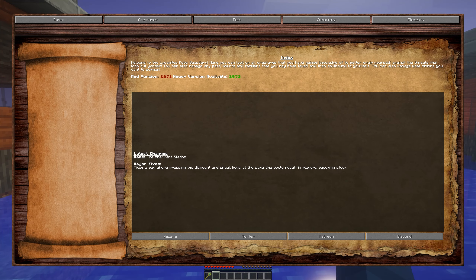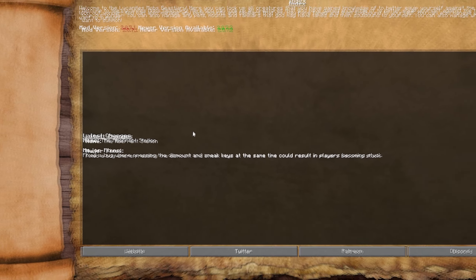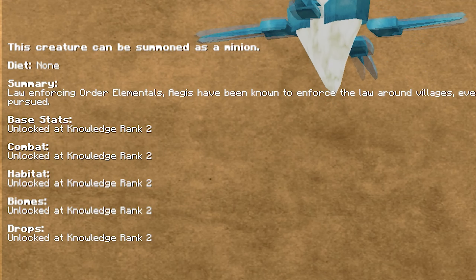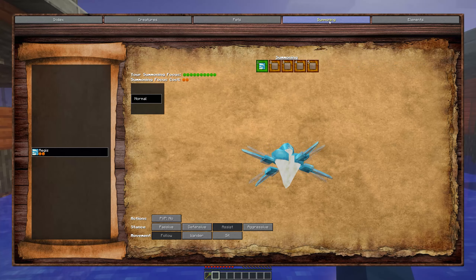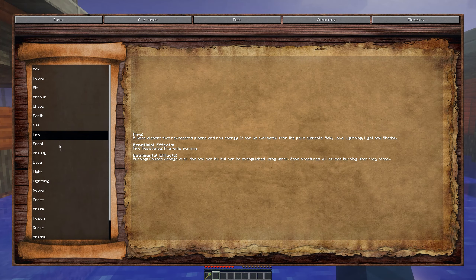The bestiary is a very important part of summoning. There are 5 tabs in the bestiary. The Index tab gives information about the mods and new updates. The Creatures tab allows you to look at the different mobs you've encountered and see various information about them. The Pets tab allows you to see what pets you have soul-bounded to you. The Summoning tab allows you to configure what mobs you summon and their attributes. And the Elements tab gives you information about the elements and the impact on your Minecraft world.